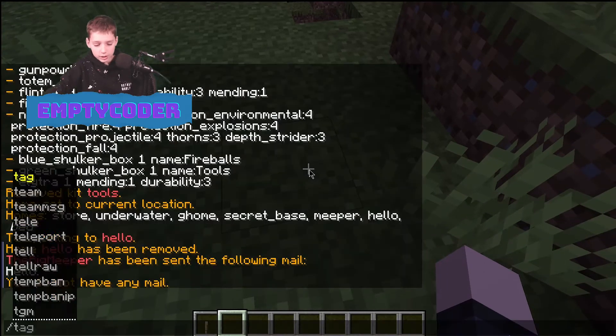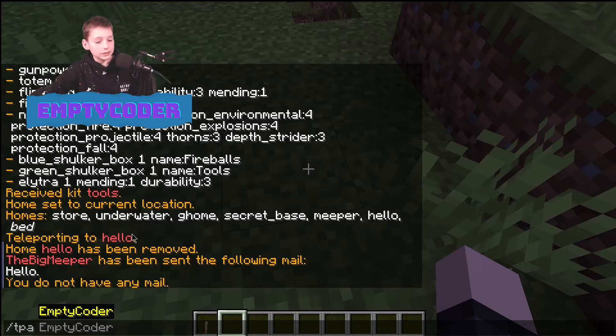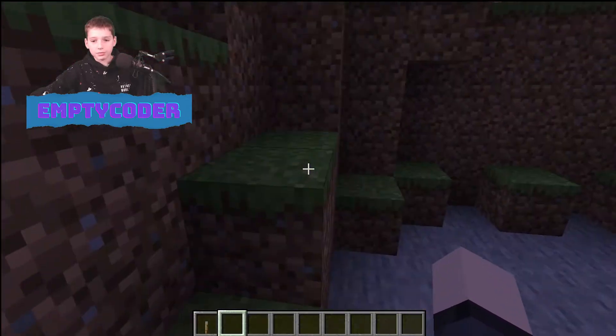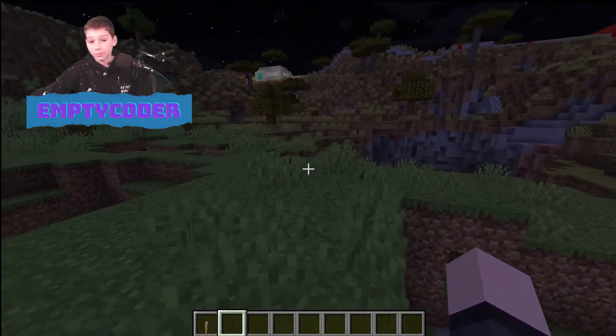Then you've got slash TPA. Basically you can ask to teleport to somebody, and they can either decline or accept it. They can also block your TPAs. It's basically a teleport request for somebody.